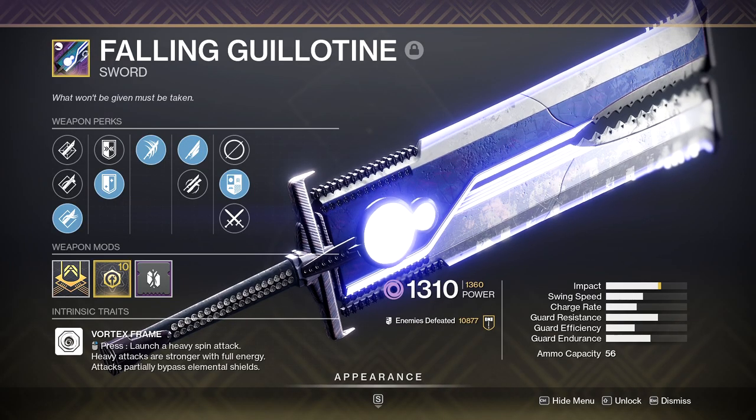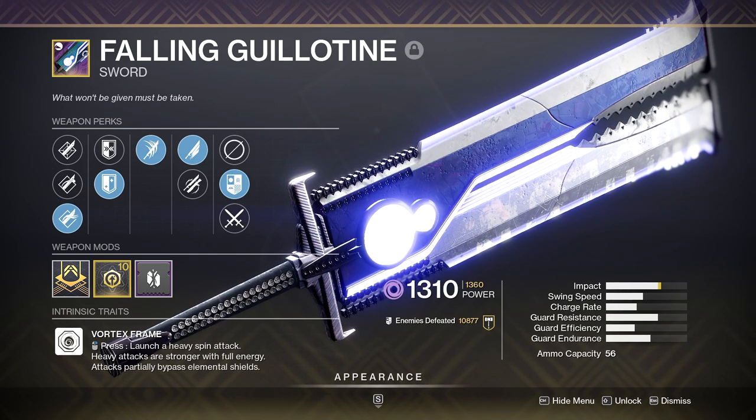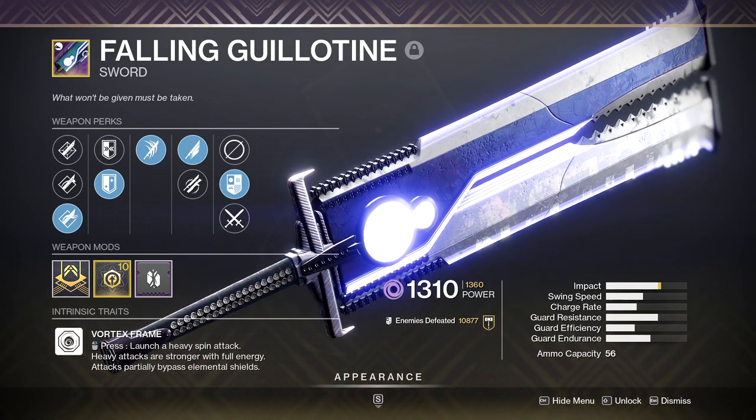Here are some of the heavies I'll be bringing in as well. Falling Guillotine — swipe, swipe, swipe, spin to win. I just can't see it not having some sort of value, so I'm 100% planning on bringing this sword in.